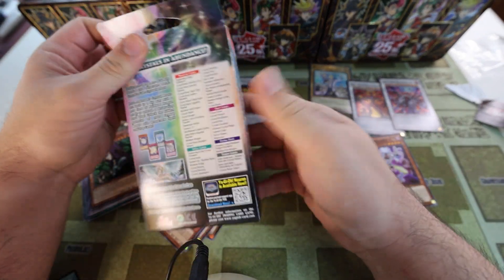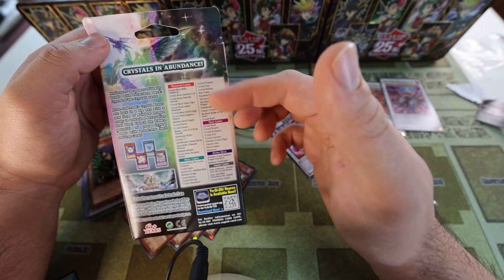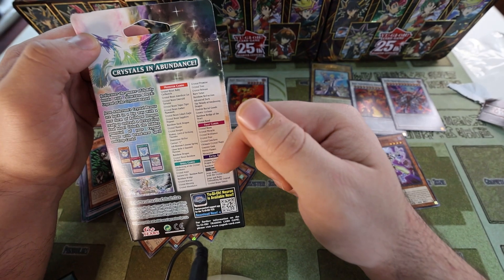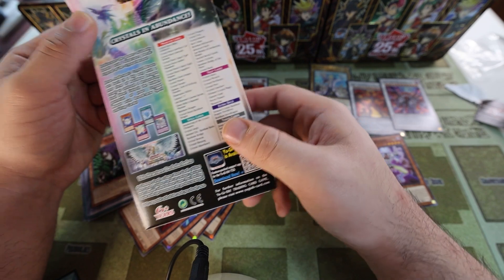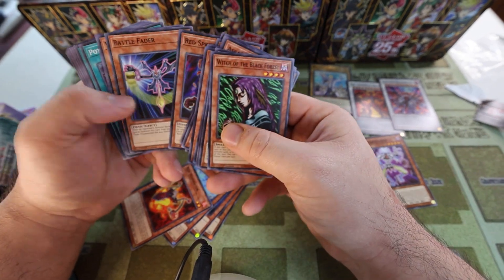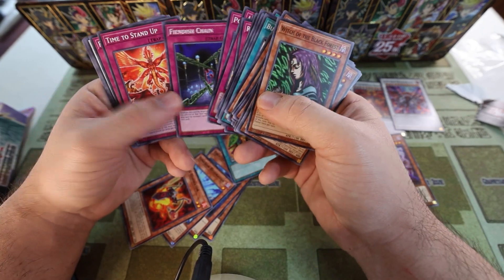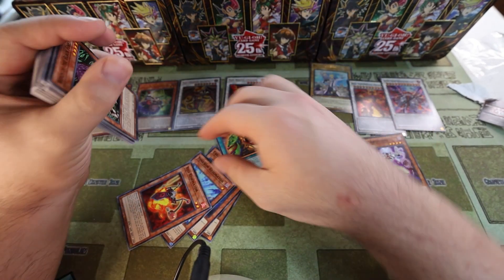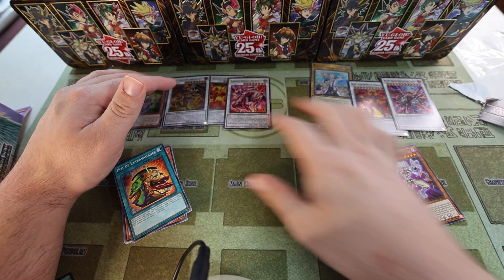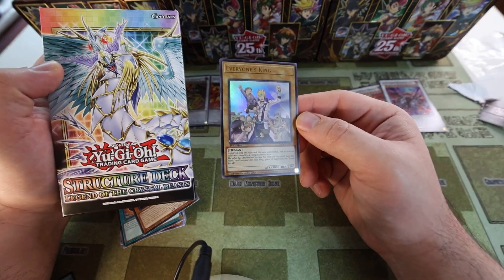The one thing the Crystal Beast structure deck did that this one didn't is it gave us cards like Ash Blossom, Ghost Belle, Cosmic Cyclone, D.D. Crow, Contact C, and Foolish Burial Goods — good staples. That's what we're missing from this set. If the actual archetype cards are going to be underwhelming, I'd like to at least see them throwing in staples to make the value good for the consumer. Pot of Extravagance wasn't doing much on the market since Albaz Strike took care of it. Most people are into modern Yu-Gi-Oh and I can tell the community feels that way too.